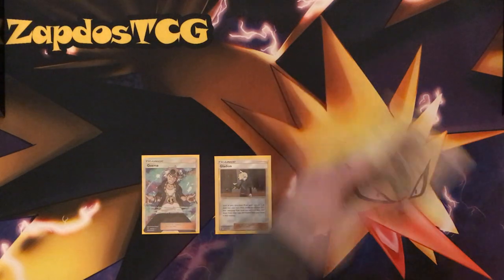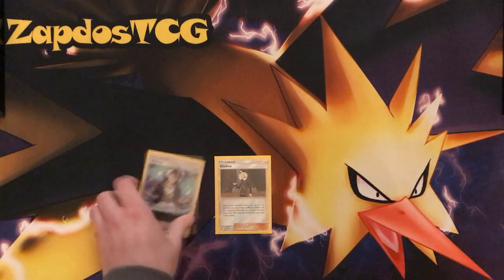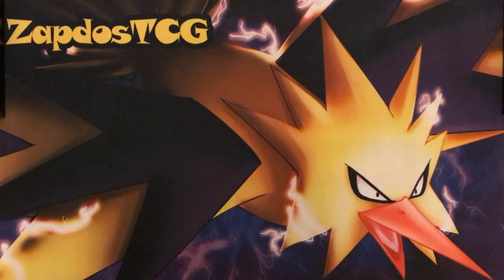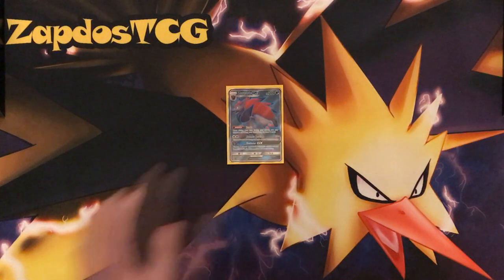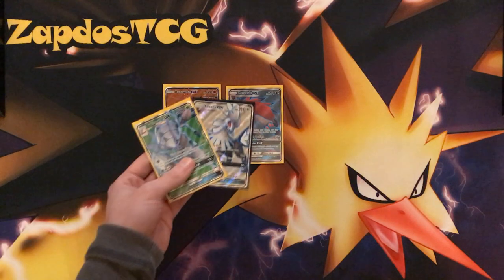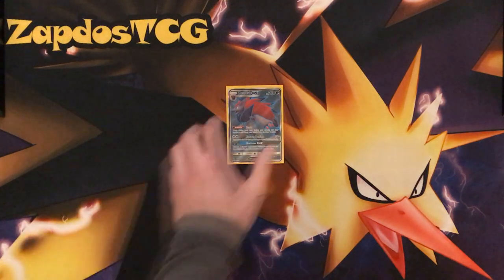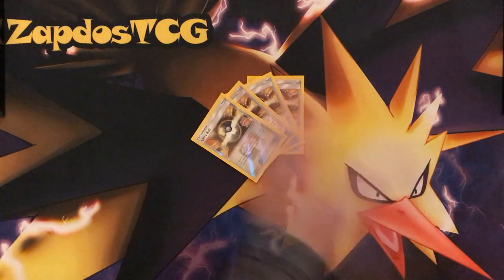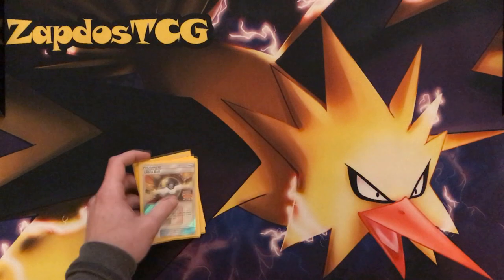This is a deck heavily relying on items, so Garbodor with a lot of trash lines will pretty much obliterate Passimian turn after turn. For the item cards, definitely run 4 Ultra Ball — it's in every deck. Ultra Ball gives you the ticket to get your Passimian out, or maybe your Regirock or Tapu Koko.